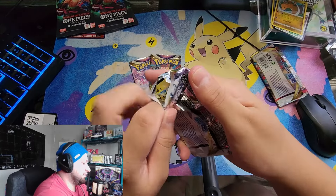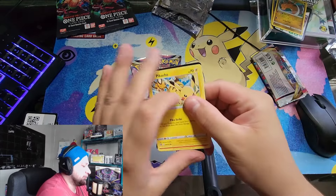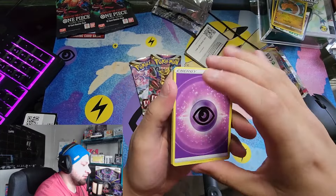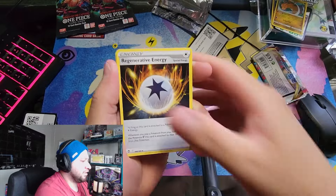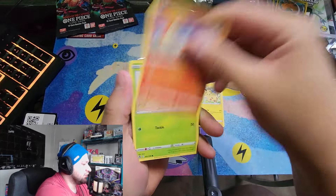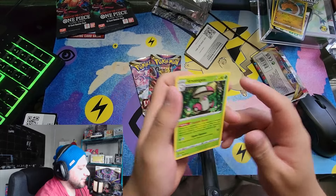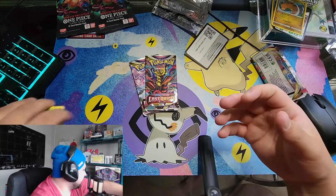We get two Lost Origin and a Silver Tempest again. Maybe we'll get six white code cards at a time. I'm still not gonna look at it. There's this thing that's all damaged of course. Three, four from the back. We got psychic energy, Regenerative Energy, Quad Stone, Unidentified Fossil, Pikachu, Ponyta, Venomoth, Jupiter, Spinda, reverse Dragapult, and non-holo Amoonguss.